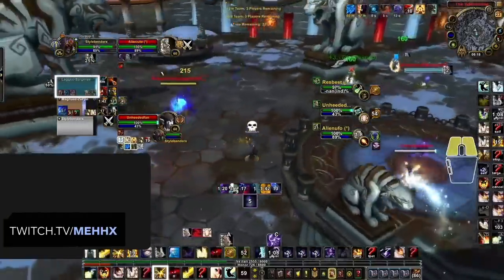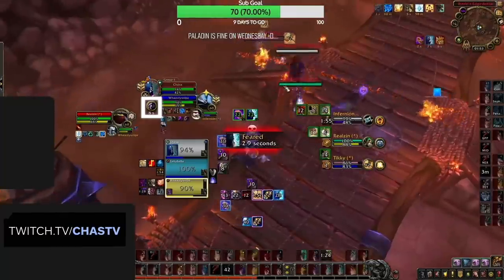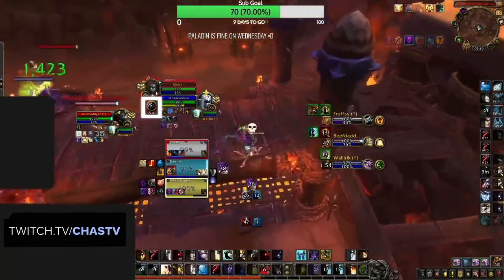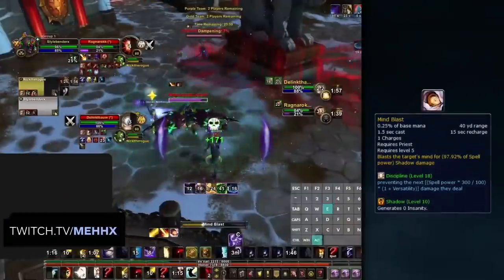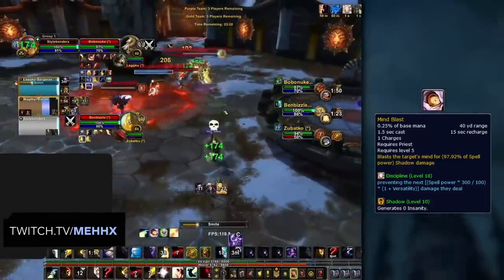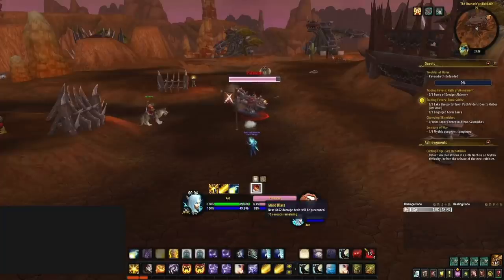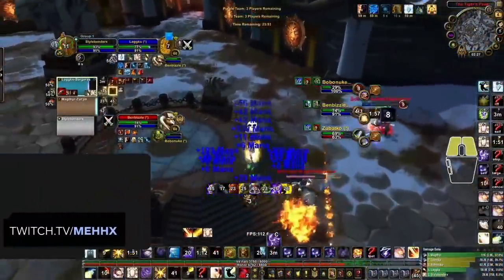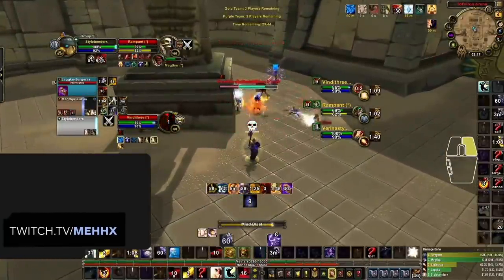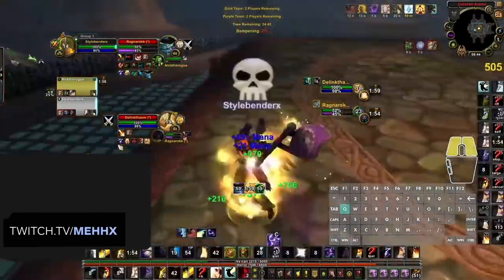Try to make it a goal to heal as little with Radiance as possible. Another way to heal through burst damage — which may seem unorthodox — is Shadow Fiend. When you think Shadow Fiend you think mana CD, but it actually deals very high damage which contributes to your Atonement healing. Using it during enemy burst cooldowns is a great way to get mana back and help heal through their pressure. Then there's Mind Blast. It may not seem like a good burst heal, but it does about the same healing effect as a Shadow Mend while also contributing damage. There are two aspects: the initial Atonement healing, plus a huge damage absorb that absorbs damage the target of your Mind Blast deals. Importantly, this absorb is not affected by healing reductions like Mortal Strike or dampening, making it even stronger.